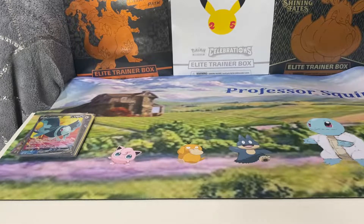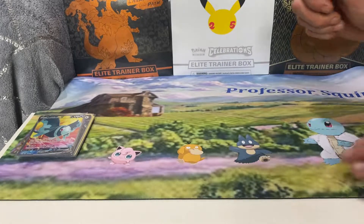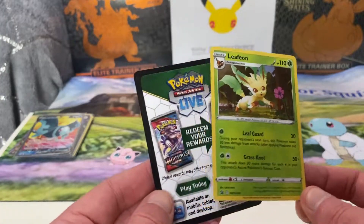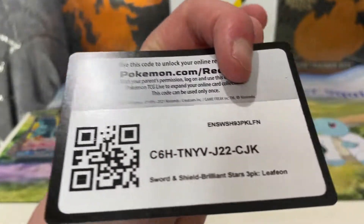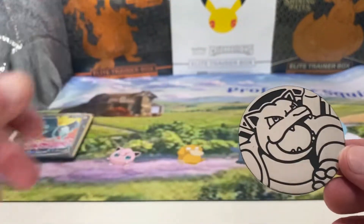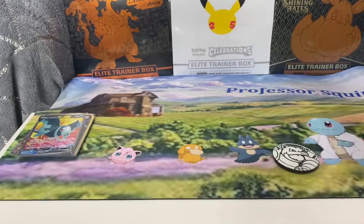See, it's full of more on the floor. You've got that beautiful Leafeon though — that's a nice promo. One more code card. Right in front of my face. Got a nice Blastoise coin — oversized, jumbo.